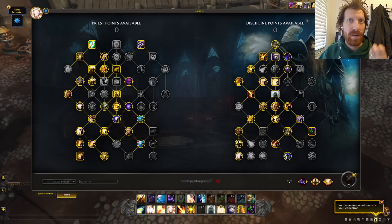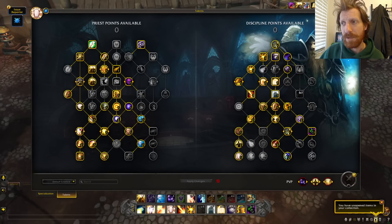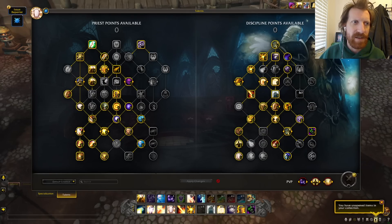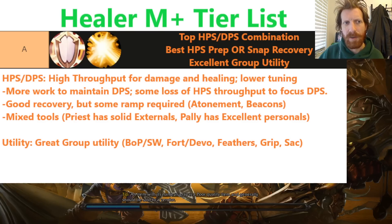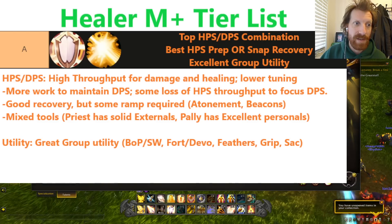You've got lots of other utility too, like PI, Feathers, access to Bubble if you want, your Power Barrier — lots of good utility that will be useful in a Mythic Plus. It's just that some of it is positional, some of it takes a little bit more setup, and some of it doesn't rise to the level of the tuning of your Resto Druid or Evoker. Paladin may also, depending on how Blessing of Summer works out in the meta, rise up to S-tier if you can combine it with some classes that really take advantage of this special tool.